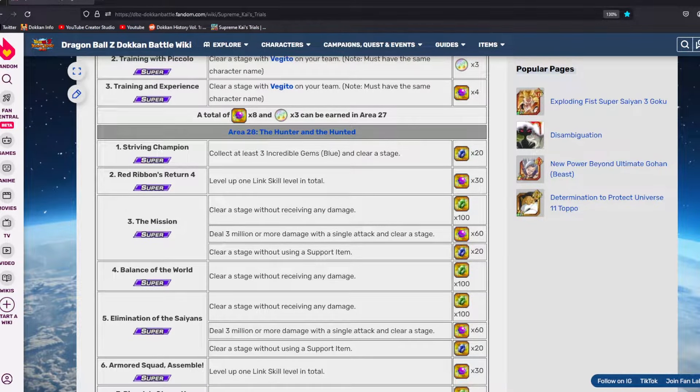I don't think I need to explain how to do a link level, but what I will show you is how to do the three million damage in one attack, just in case your team is not the best. Let's go ahead and go back to the Dokkan side of things and I'll show you how to do that.